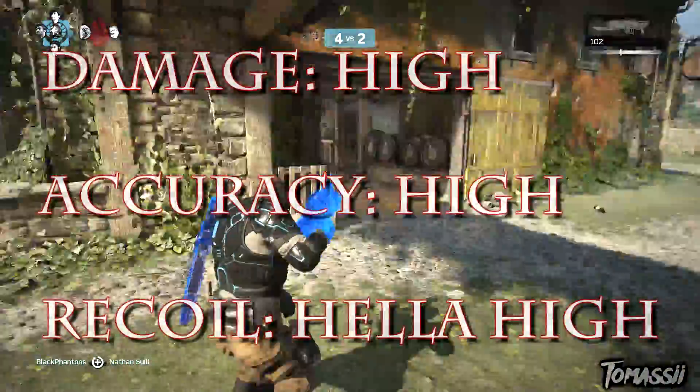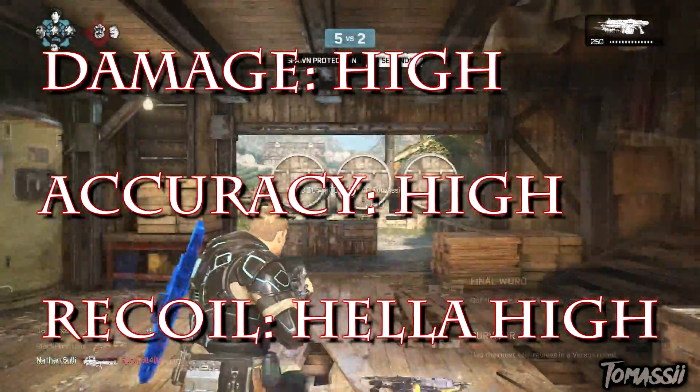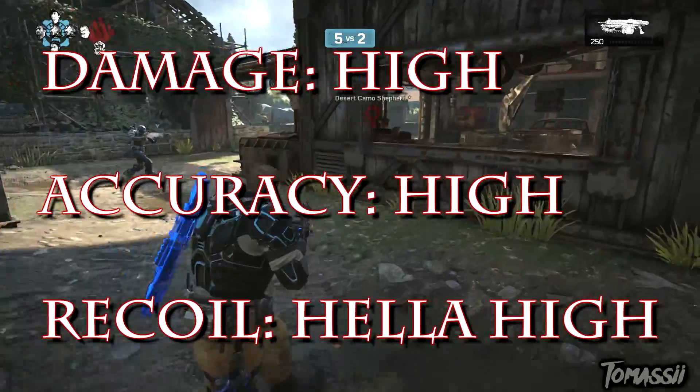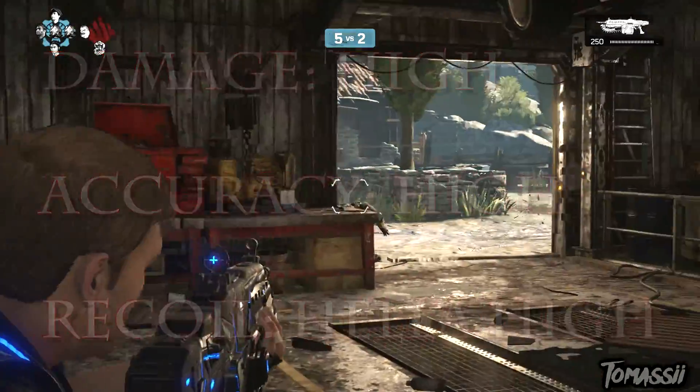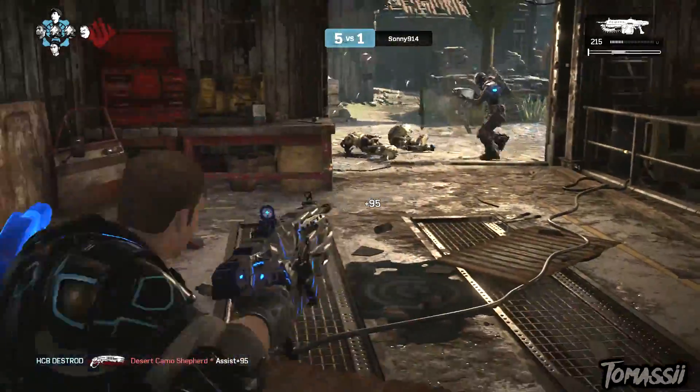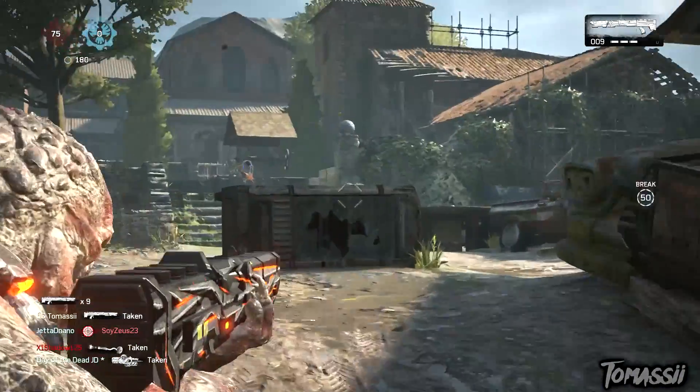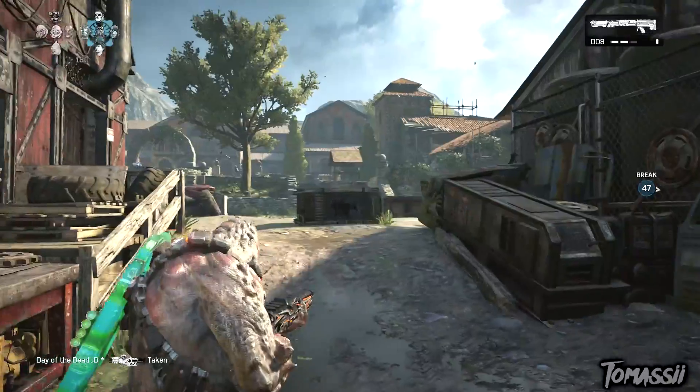Running over the stats for the Retro Lancer: the damage is extremely high, and if you know how to use the gun, the accuracy is extremely high as well. The recoil, however, is what defines this weapon — the kickback is ridiculous. It shoots 450 rounds per minute, has a magazine size of 20 bullets, and a total ammo pickup of 220. With the active reload system in Gears of War 4, there is a 15-second cooldown between active reloads.